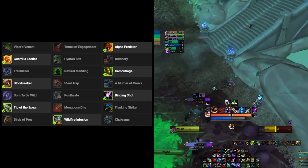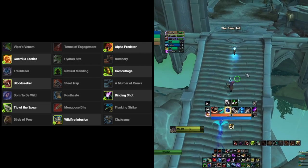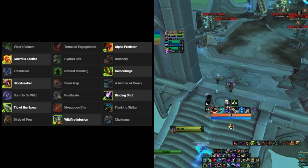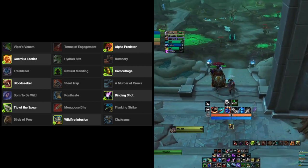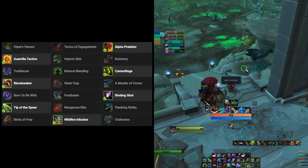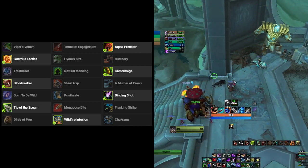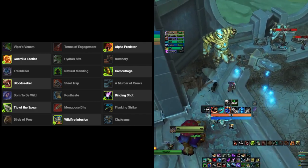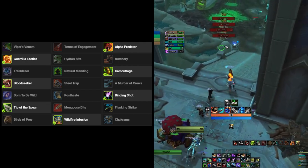Besides that, your Kill Command also deals more damage. On the second row, this is a no-brainer because our tier set revolves all around Kill Commands and Wildfire Bombs. On the level 25 row, you will go for Guerrilla Tactics — your Wildfire Bomb now has 2 charges, and the initial explosion deals 100% increased damage. The other talents in that row are simply not up to scratch in comparison.